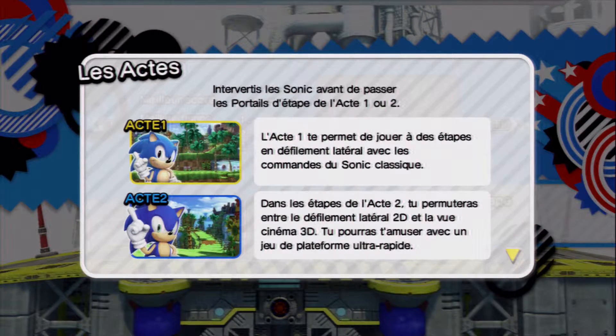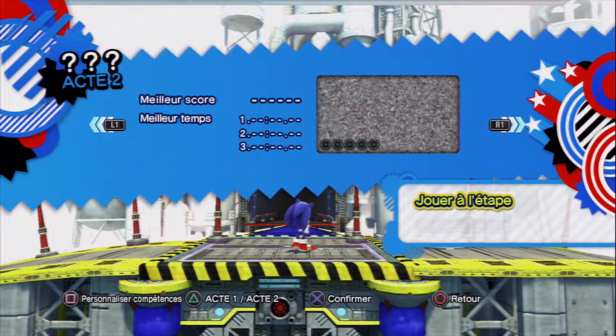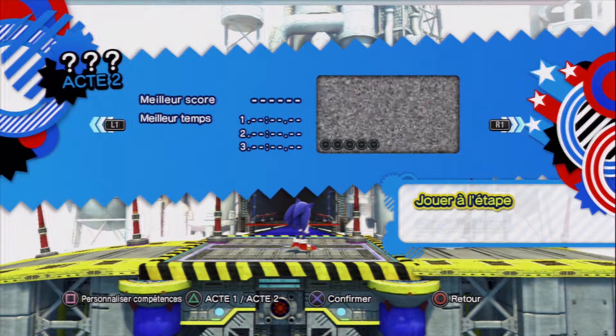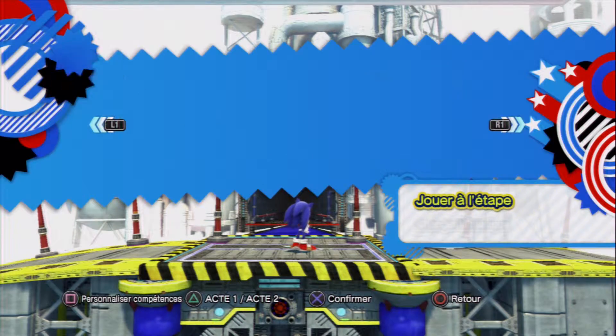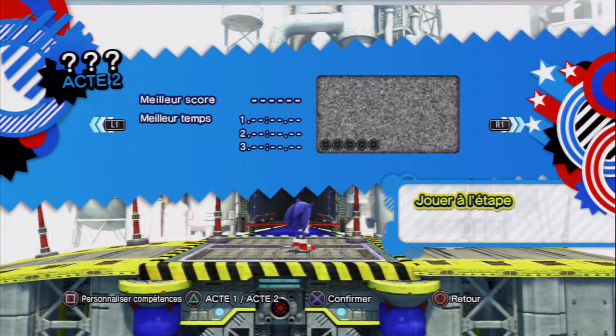By the way, the game is teaching us something here — it basically allows you to change between two acts: Classic Sonic and Modern Sonic. This is why I'm telling you to play as Modern Sonic. If you press the triangle button — I don't know what it maps to on other controllers — you can switch between acts like this. Act 1 is reserved for Classic Sonic and Act 2 for Modern Sonic. So it's as simple as this.